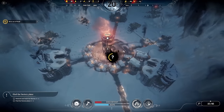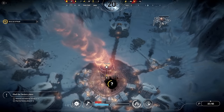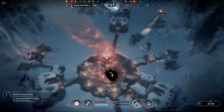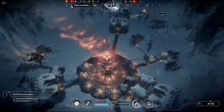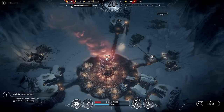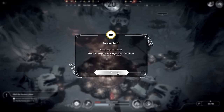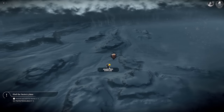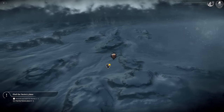We'll turn the generator on as well, because the automaton does need to use the generator to refuel and we want that working as much as we can. It's telling me the generator is off but it's clearly on, so don't worry about it. The beacon has been built and we now need to follow these objectives to find the factory plans.